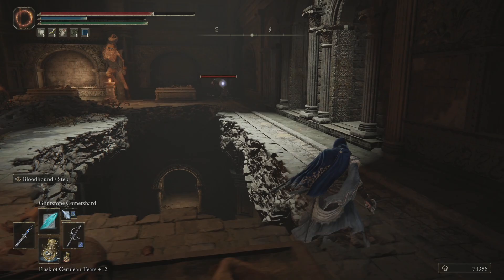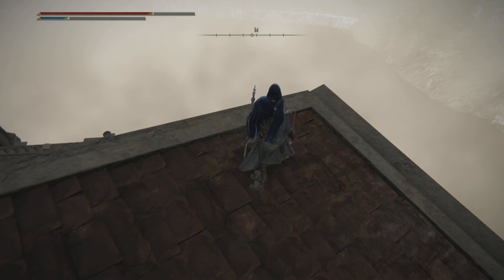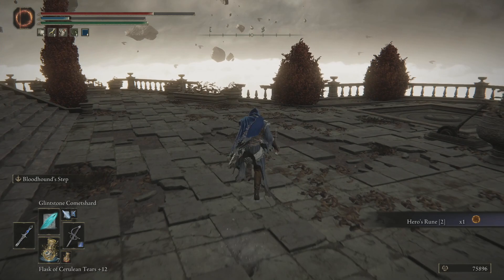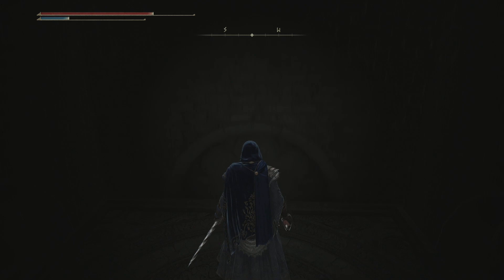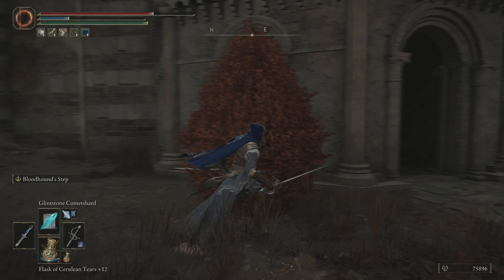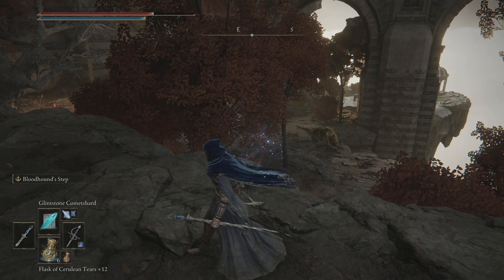With all of that done, we can now progress to the lower area. Just gonna walk off here — shouldn't hurt too much. There's a rune there, and we'll have a little lift that goes downward. The main item we want down here is a Glovewort Picker's Bell Bearing. There are a couple of other bits we can get whilst we're down here, but realistically speaking, everything else is optional. If we miss other bits — I think there's an upgrade stone at the end of that bridge — realistically, if you're feeling the heat because you're getting damaged down here, you don't need to go for that.